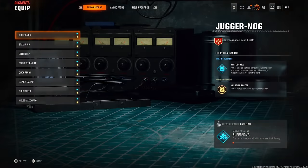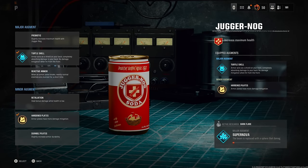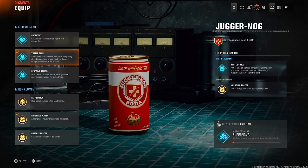The augments you're going to want if you're going AFK are Juggernaut, Turtle Shell, and Harden Plates. Turtle Shell stops you taking damage from the front — you can take damage from the back, but the next augment mitigates that. Harden Plates gives your armour more damage mitigation, so if you get hit from the rear it's going to take less armour off you.